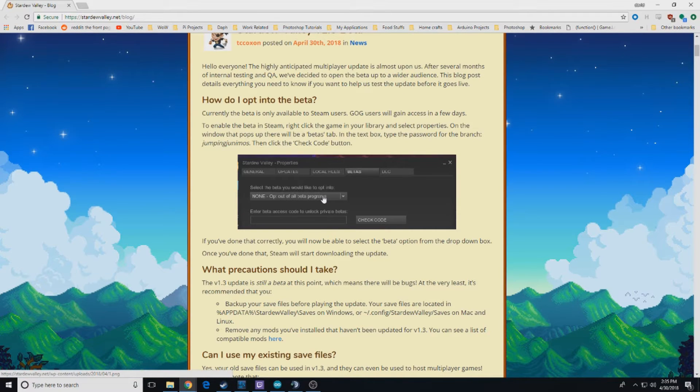Then you have to do the drop-down and say you opt in for the betas. Then it'll download the update and you'll be able to jump on.